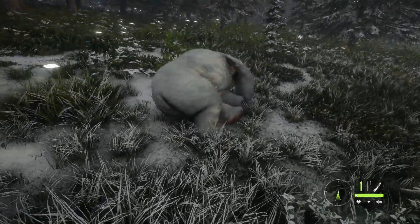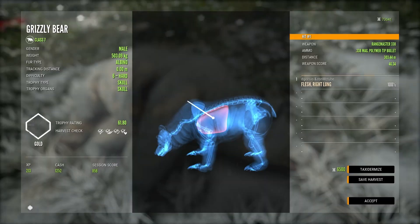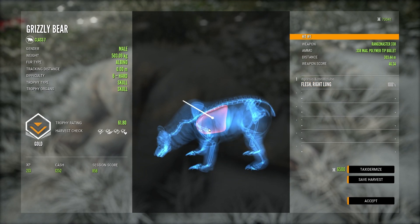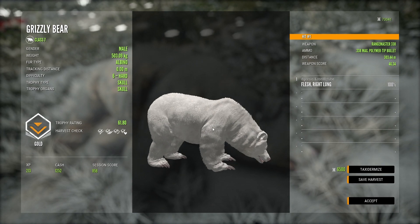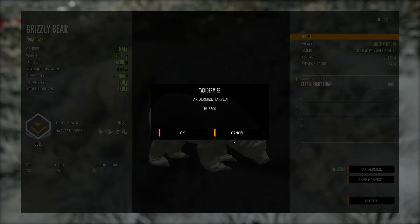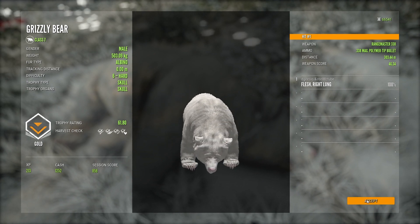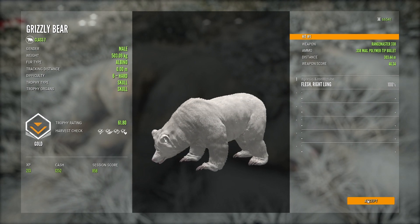Here we are — male albino grizzly bear, mission complete! For the bear hug multi-mount trophy you need two male grizzly bears. I wanted two male albino grizzly bears, and that's now finished. It's going to look really nice in the Siki Safari Trophy Lodge. I've got so many nice albino trophies in there and there are still a few more I'd like, or bigger ones of certain animals. Hopefully we can make that happen and get the best trophy lodge in The Hunter Call of the Wild.